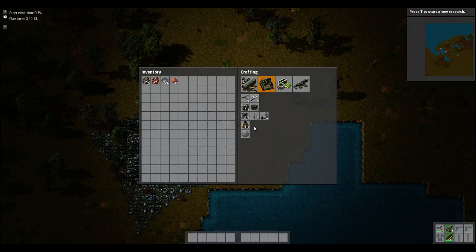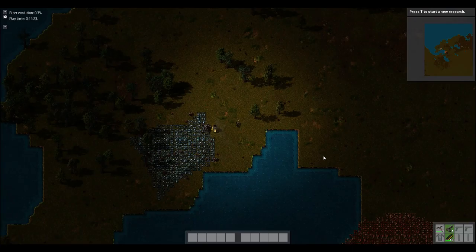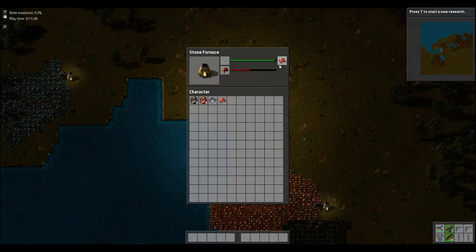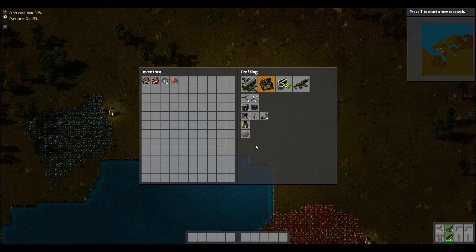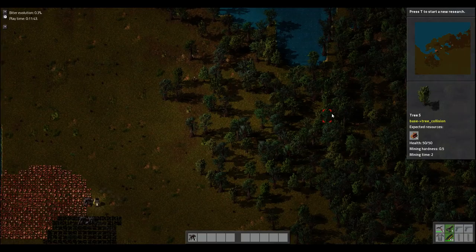We also have burner inserters and regular inserters. Basically they take items off a belt and put them into other things. So what we want to do is make electric drills, but before we can even do that we need electric circuits. So we probably need some more copper still. We need 36 - yeah we still need some more of these. I want to start on a lab because once you get started on a lab your life will be easier. Still need some more copper and iron.